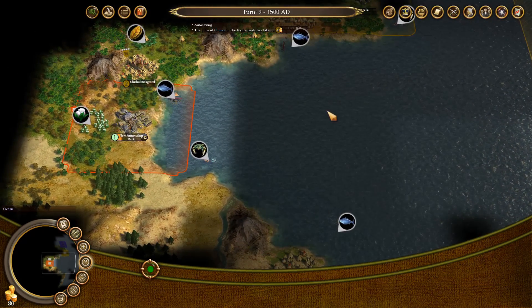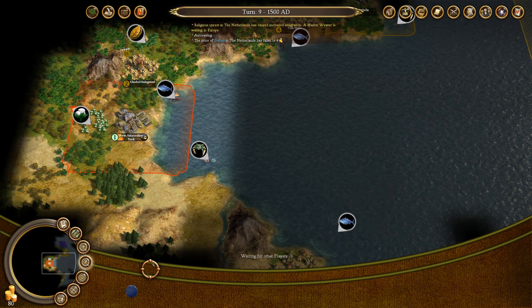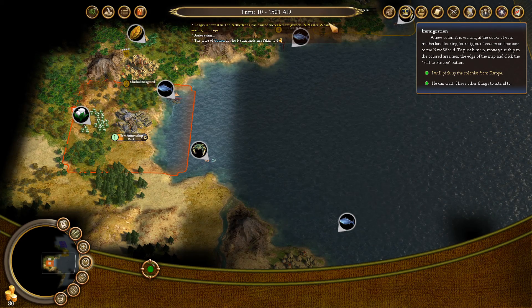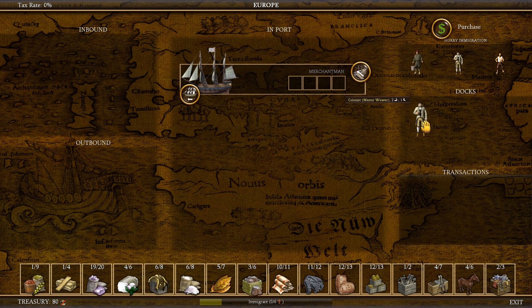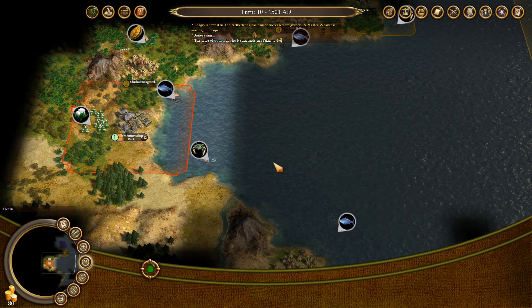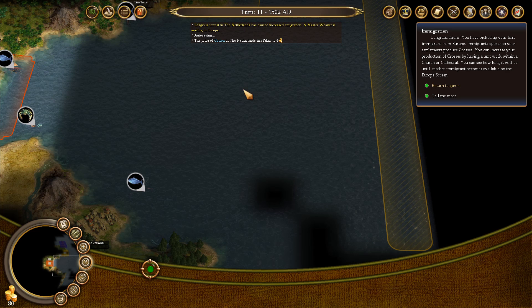We'll go back to Europe. There should be at least one person waiting in there. Master Weaver is waiting in Europe. That will not be super useful for us right now, but it will be useful eventually. Like I said, specializations are super important in this game — they increase your work output dramatically. I could also pay to hurry the next one: I could pay 110 gold to get an expert fisherman, except I do not currently have 110 gold. But I could do it on my next trip.